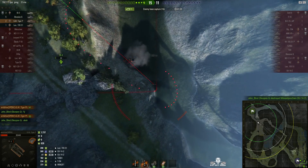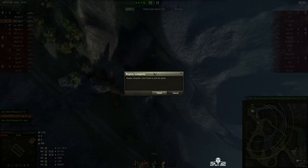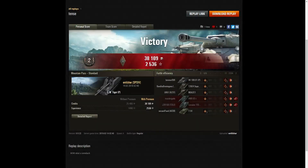Those rounds weren't wasted — they did indicate to his team exactly where the Su-14 was. Unfortunately the Su-14 made it into the dip before he could do anything about it. But it was a second class result for Entelzahn and the GW Tiger P. He also picked up a bruiser medal for getting at least 5 critical hits — he got 11. It was a good battle.